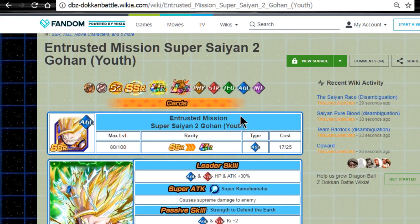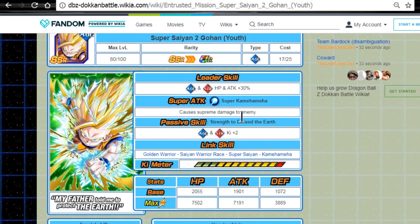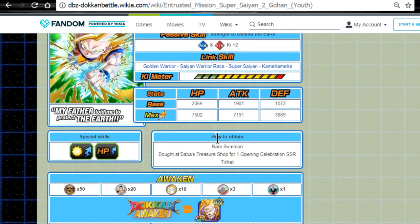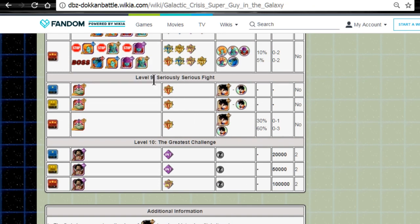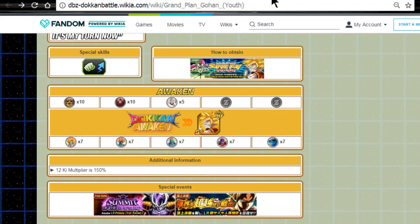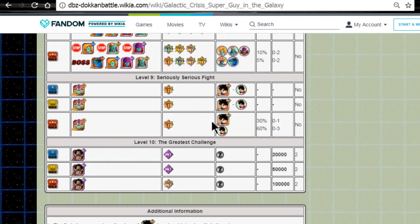The other thing I want to mention is that the Entrusted Mission Super Saiyan 2 Gohan Youth — the Agility Super Saiyan 2 Gohan — now has his awakening available with 12 Gohan medals that you get from this event. Those 12 Gohan medals are available in the same Seriously Serious fights. So while you're grinding out Gohan for LR Gohan prep, you'll also be able to get those medals.